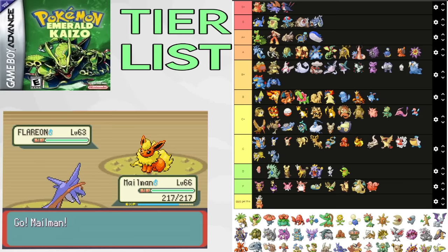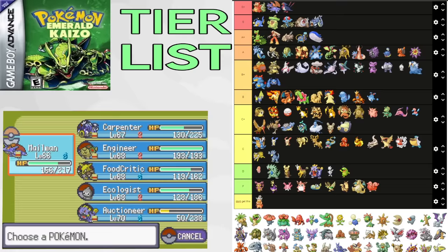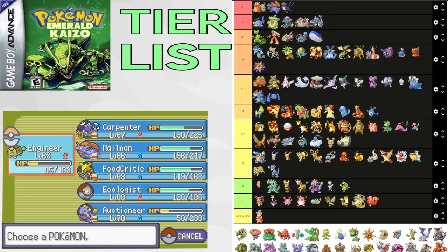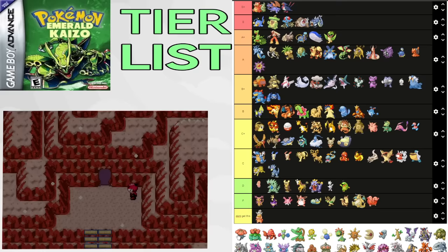Exeggutor is an amazing Pokemon for Flannery's Gym and Magma Hideout. It can beat Victreebel and has a monster Special Attack, giving it a lot of uses. Egg Bomb is crazy strong and it gets Explosion, giving it viability for a sac on Maxie 2. A tier. Victreebel also gets Explosion giving it viability for a sac on Maxie 2. A tier. It can also beat Wobbuffet with Toxic. Insane for Expert and Flannery. B+.